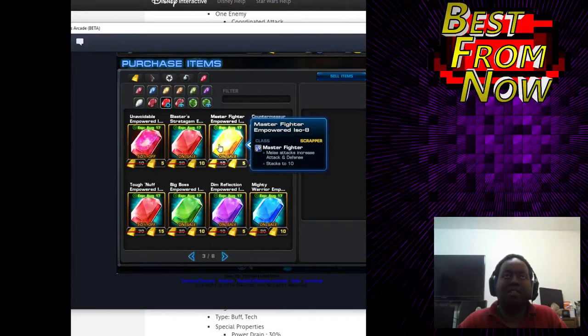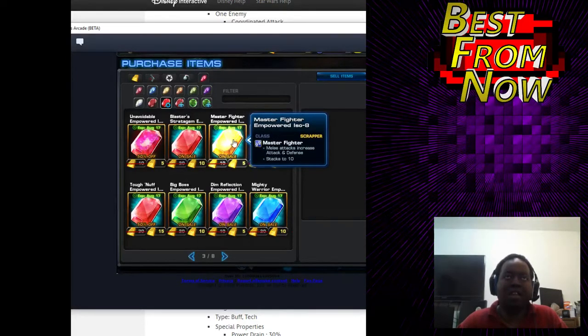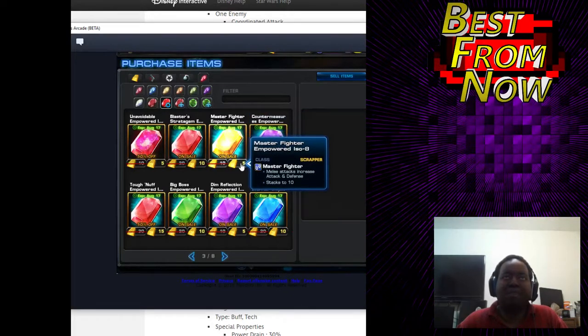This is pretty much going to replace the old E-ISO that you used to put on people like Spitfire. Because this is attack and defense as opposed to just attack. I'm not sure if it stacks with the other one, but you'd want to use this and the Scrapper PvP ISO. This is pretty much just going to be a straight replacement, but it's cheap. Cheap is good.